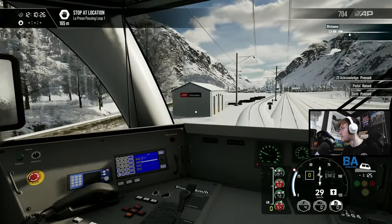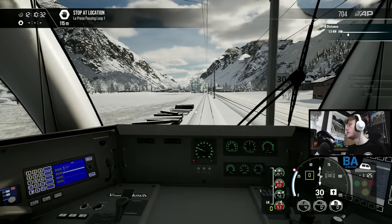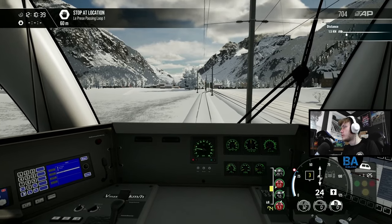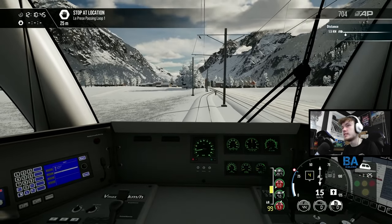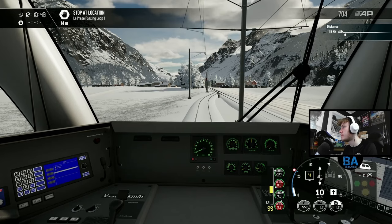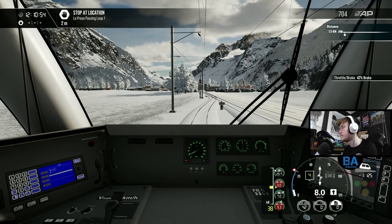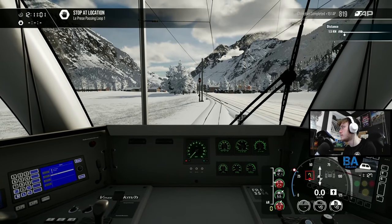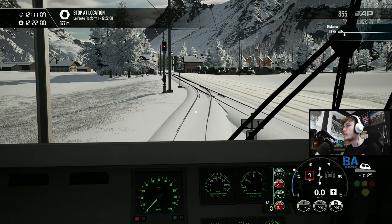Do we need to have both pantographs up? I've got both up - seems a little bit excessive to have both up. We have to stop here - I'm guessing this is to allow another train through. The signal hasn't gone green yet, so we're waiting. It's 12:22, which is a little bit disconcerting. I think we're waiting for another train.